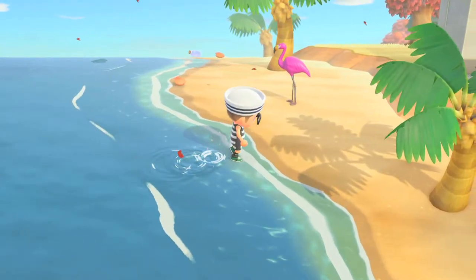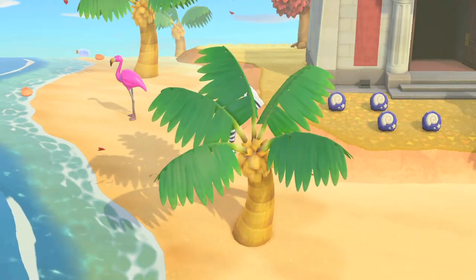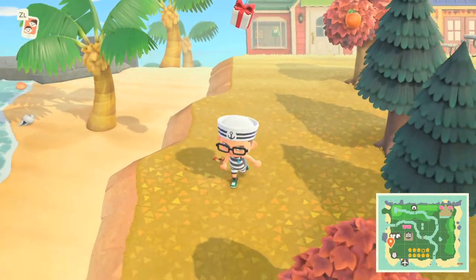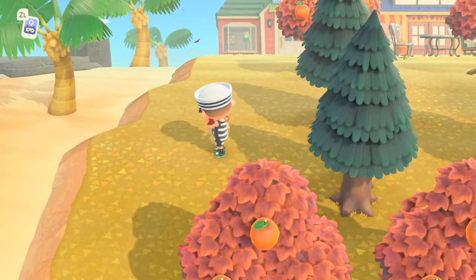We're going to give all the mermaid DIYs to one person so it's all in one place. Let's get out because I saw a balloon — there's also a message in a bottle, but the balloon is more important because we need those DIYs. We're probably going to have to start the month of May over just to get some of the fall stuff.